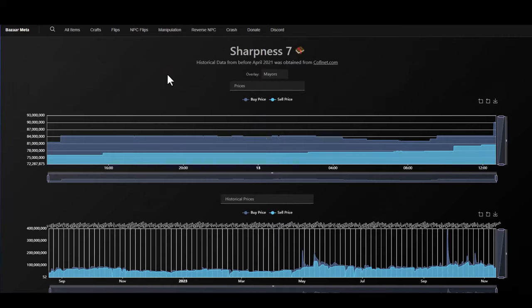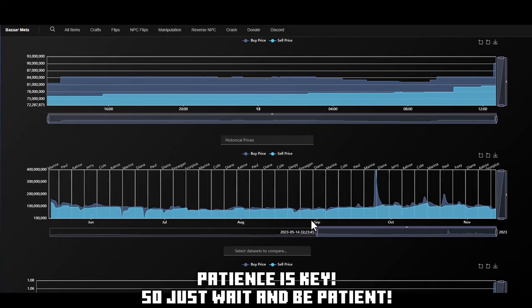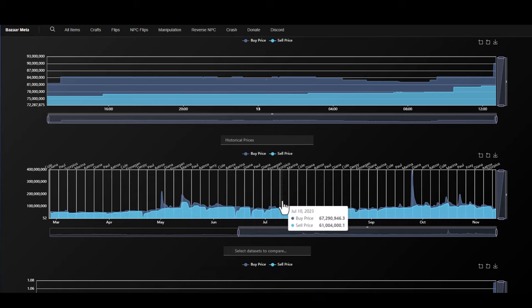For the selling part, once a month has passed, set up your sell orders for your preferred price and just forget that you ever had those items, because it might take a while to sell them. But if you invested a lot, you would profit billions. Be patient with your investment, and don't sell if you are not profiting.